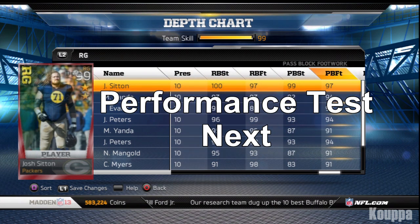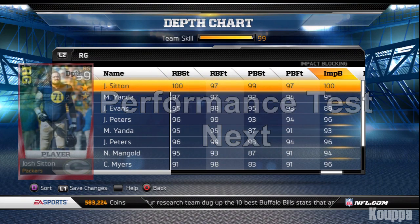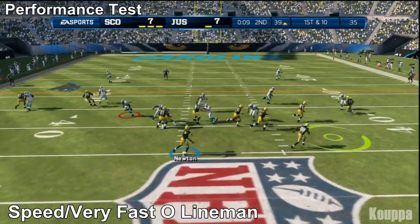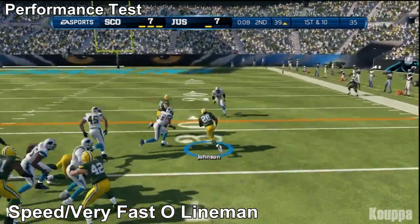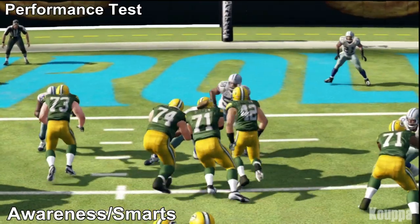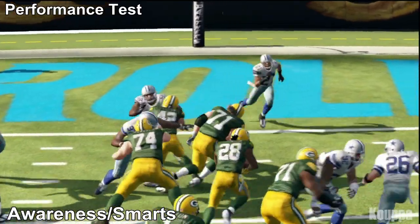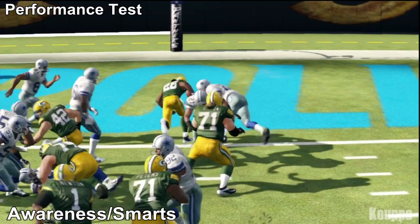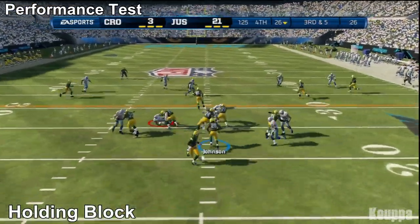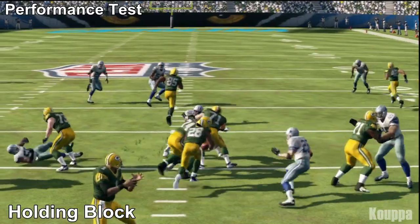With 99 strength, nine times out of ten he won't lose on his first play. Here we're showing his amazing speed getting to the safety on a quick screen play. On this play we're demonstrating his awareness — understanding there's no need to help out with somebody that's already getting blocked, so he peels off and heads to the safety.